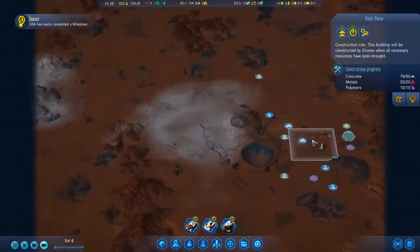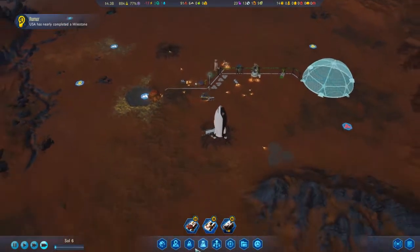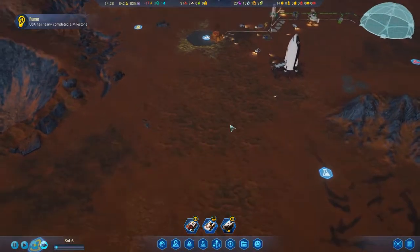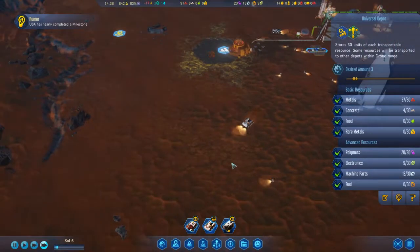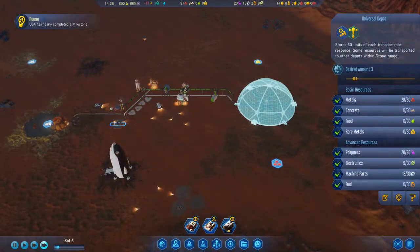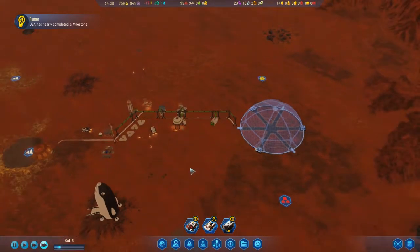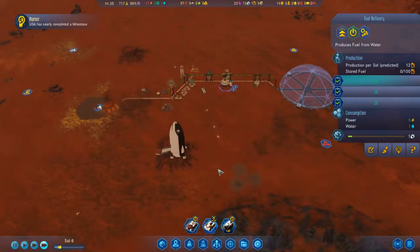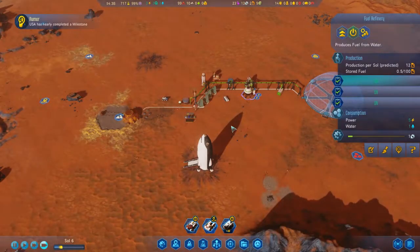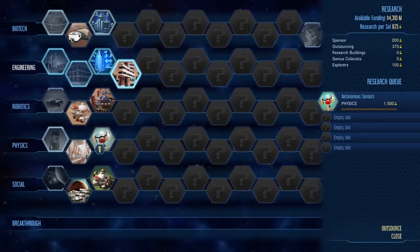Meteor impact! Well, it didn't generate anomalies — they do still happen, but they're not as frequent. They still have some polymers, I guess. They can load them up there with the universal depot. I should also take fuel off of that, because if a meteor strikes a depot that has fuel in it, the fuel will detonate and take out everything.